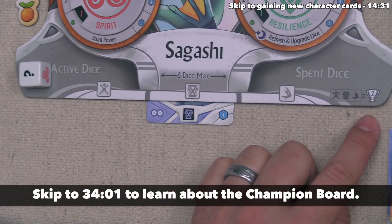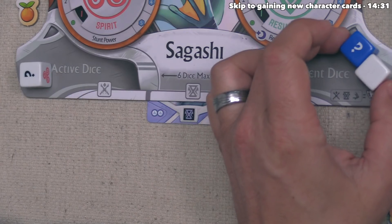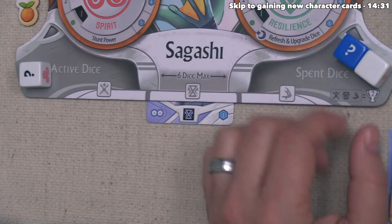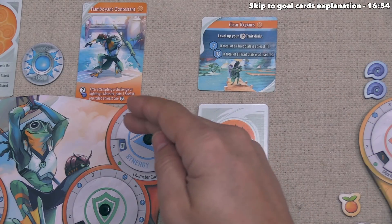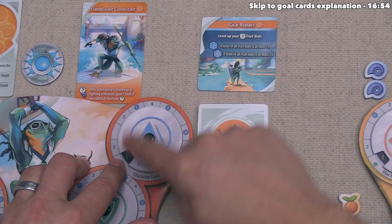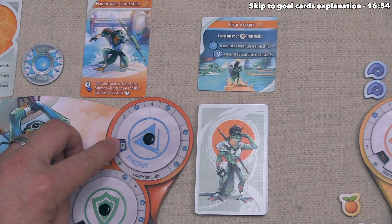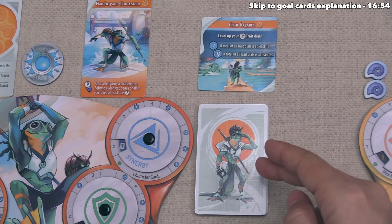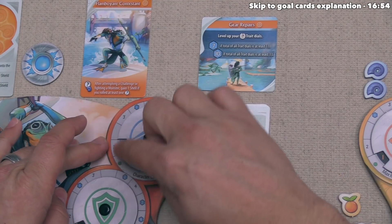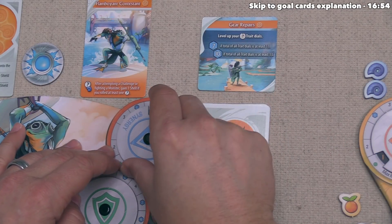All dice used during the challenge move to the spent dice area. Now let's focus on our synergy dial — this tells us how many character cards we'll have in front of us at any point. At the start, synergy was one (one character card), but advancing to two shows a character card icon, meaning we can gain a new character card. At synergy three, we can do that again. To gain a new card, we take the top two from the shuffled deck, choose one, and put the other to the bottom.